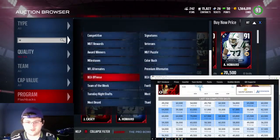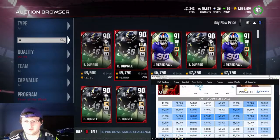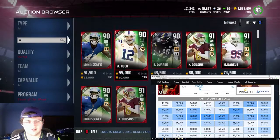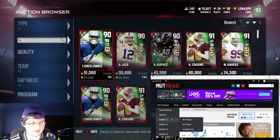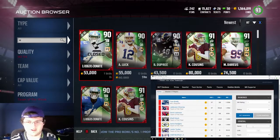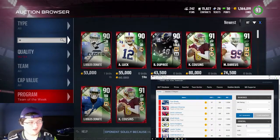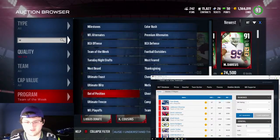Let's go to another program - let's go to team of the week, and go to newest. Ooh, I think I can get 70k out of this card - I might be able to get a lot of coins off that card. How much can I get out of him? I know I sold him for 70k recently. That's the only issue with waiting sometimes - you lose a snipe. Right there, 53k - I'll take that any day. I could easily make coins off that one.